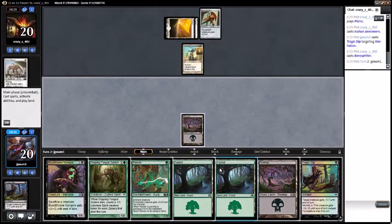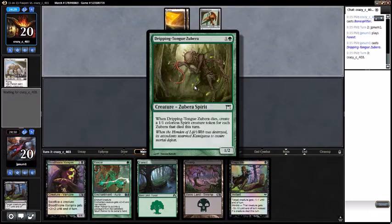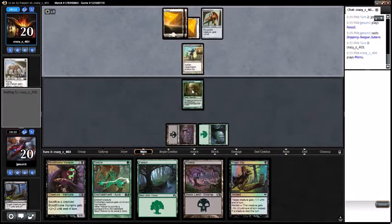I drew a Swamp anyway, so we're going to play the Dripping-Tongue Zubra. What this one does is when it dies, you create a 1/1 spirit creature token for each Zubra that died this turn. Look at that tongue — that man's got a massive tongue, that thing's like half his body.